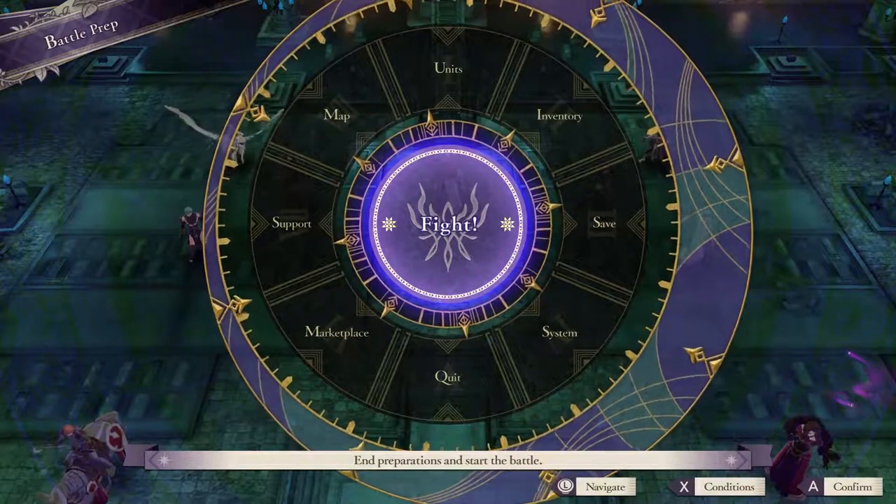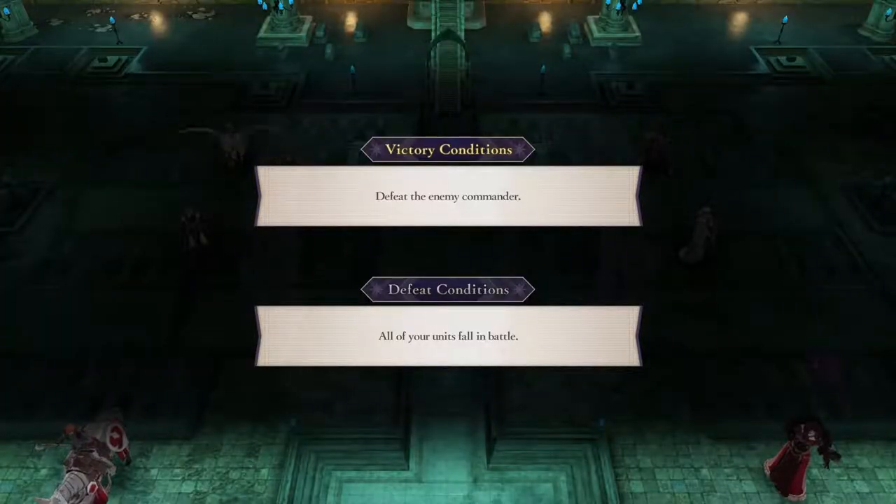Everyone's got their items equipped. Your objective here is to defeat the enemy commander, or all of your units fall in battle. To avoid spoilers, I'm not going to go over who the enemy commander is.